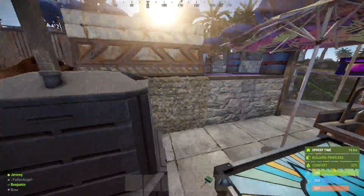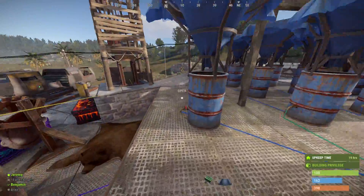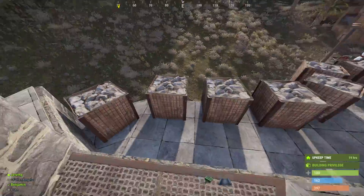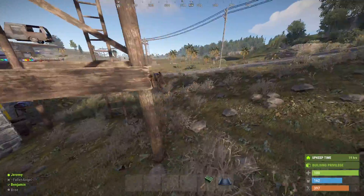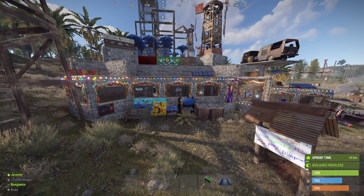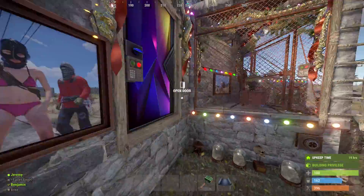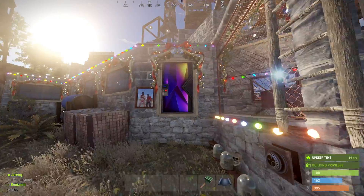On top, we have our water catchers, and that serves as a water supply for our farm. My wife's been growing food and berries in the farm area, which is right in there. You can see this base is actually pretty big — this is the biggest base I've ever built in vanilla. It's a 3x3 at center, but we added one layer of honeycomb all the way around, and then another layer of honeycomb, which are these interesting rooms that you're not really sure what they're for.